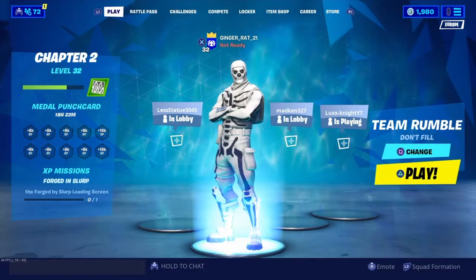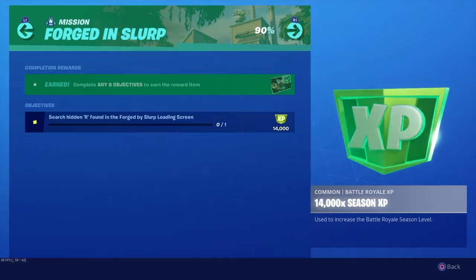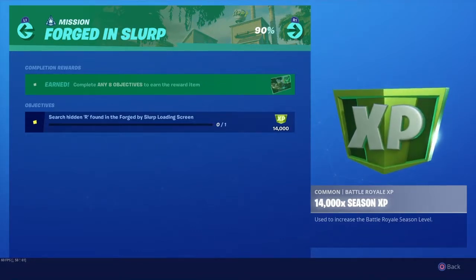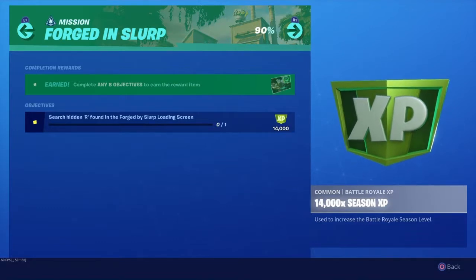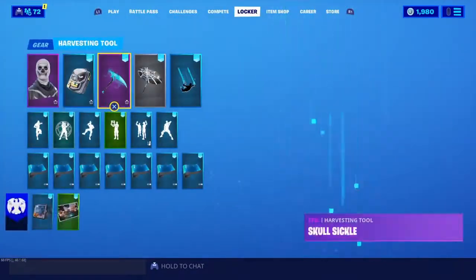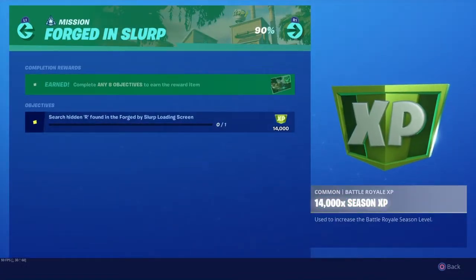So guys, in this video we're actually gonna be doing another challenge guide. This is for the search hidden R found in the foraged — found in the foraged by Slurp loading screen. I don't think that's supposed to be like that. Actually, it's 'foraged in Slurp,' not 'foraged by Slurp.' Nice and epic. Anyway, we're gonna be finding that today.